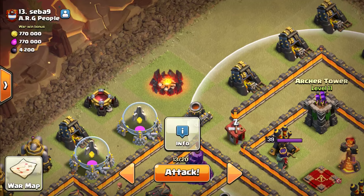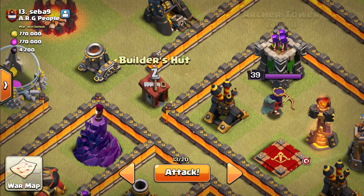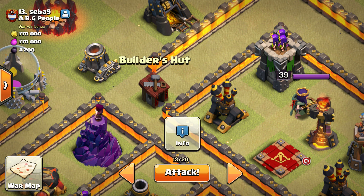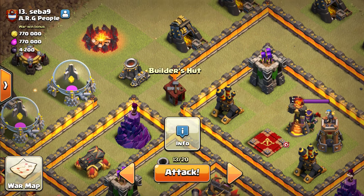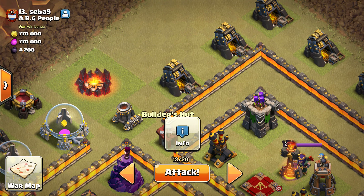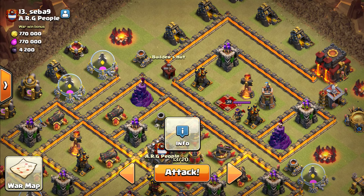Another wizard over here, Golem, Barbarian King, Archer Queen. The goal is to use this builder hut as a lure to get the Barbarian King toward the middle, get the Archer Queen coming this direction. We're also going to drop a Stone Slammer right here between these gold mines to head this direction, and dump a bunch of Valkyries in there to party with the queen.